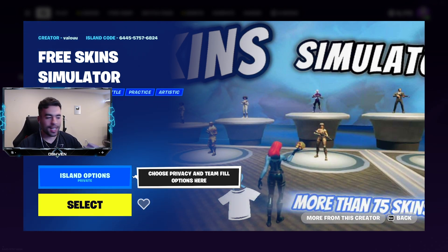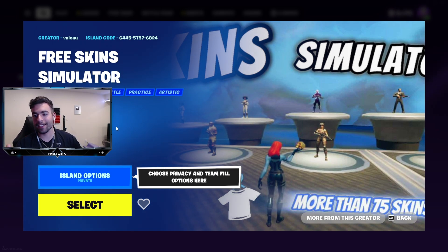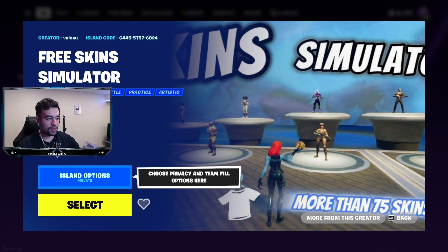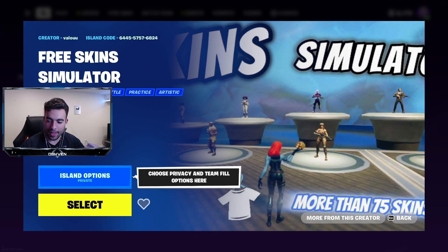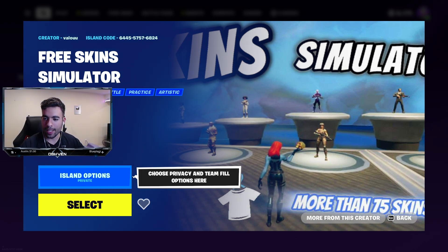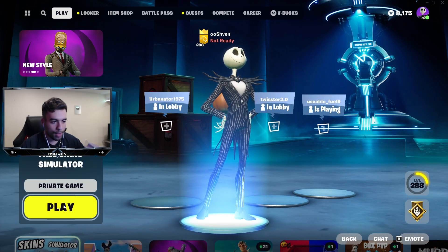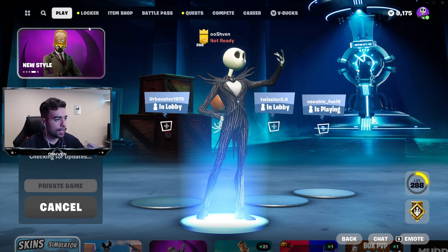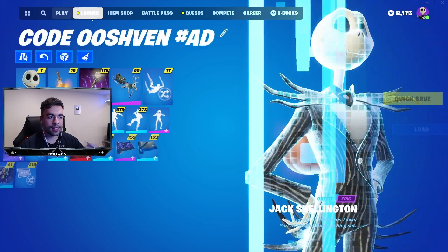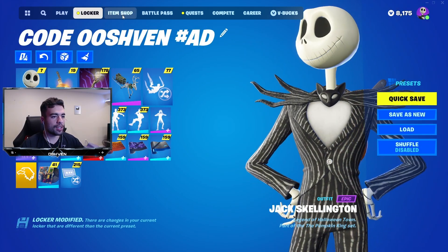So we can use any skins, we can play with them, we can flex and troll our friends. It says we can keep our skins and also discover secrets as well, which is pretty insane. You may think I'm capping, but that's literally what it says on the island page. So without further ado, I'm checking this out. Let's go ahead and click on select. We're on a private game, which is perfect, and we can go ahead and throw on a bunch of different rare skins for free here in Fortnite Battle Royale.